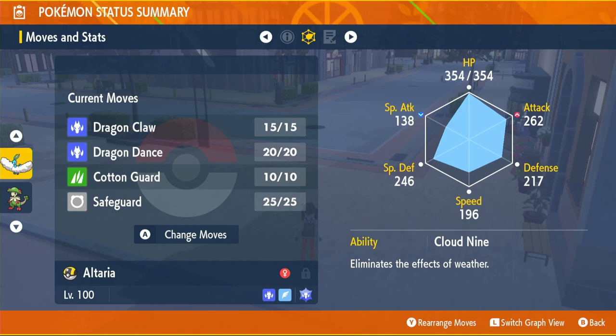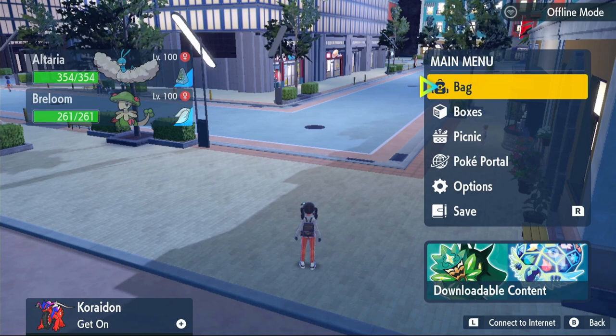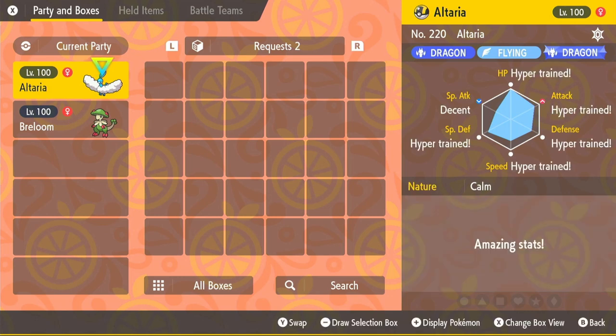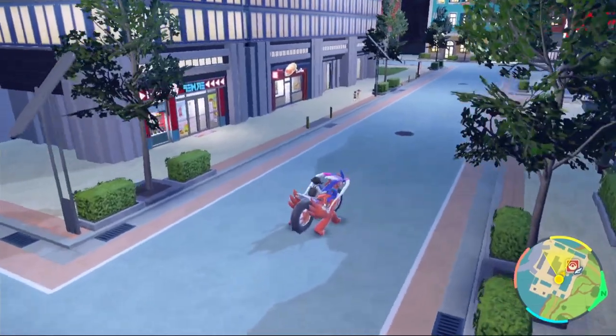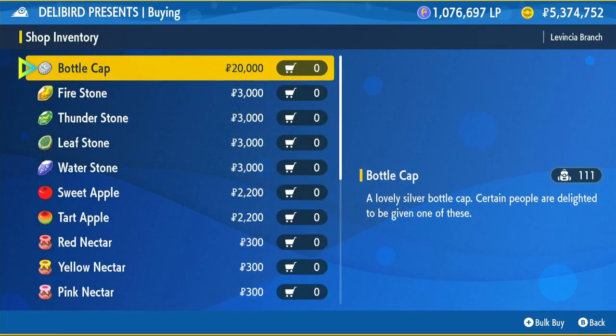You're going to want max IVs on everything except Special Attack. To check your IVs, go to your main menu, click Boxes, hover over Altaria, and click the plus button on your controller. It will show all your IVs — if it says Best, you have a max IV and won't need to hyper-train it. Mine says Hyper-trained, so I've hyper-trained all 5 stats except Special Attack. To hyper-train, come to any Deli Bird Shop, click General Goods, and buy bottle caps — 1 bottle cap per max IV. You'll need a maximum of 5 bottle caps, costing 100,000.